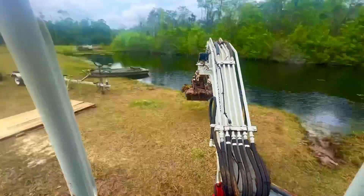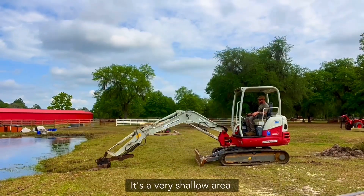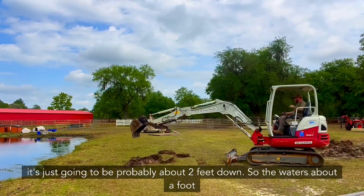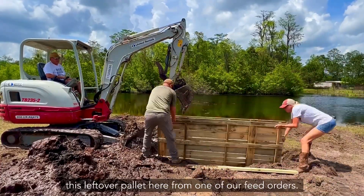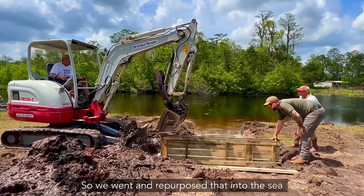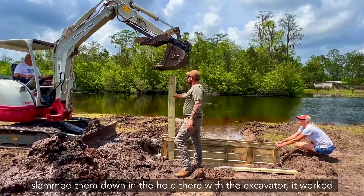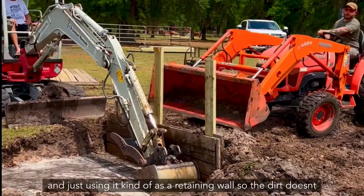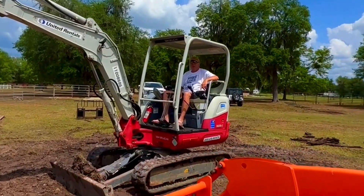Commence with the scooping! So I started digging this little area out for the ducks. It's a very shallow area — I didn't want it to be too deep, so it's going to be probably about two feet down so the water's about a foot deep. We had this leftover pallet from one of our feed orders, so we repurposed that into the seawall for this duck area. We just took some of these boards, slammed them down in the hole with the excavator, then backfilled it and used it as a retaining wall so the dirt didn't fill into the hole.